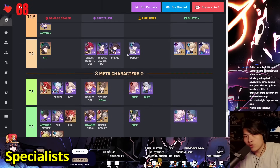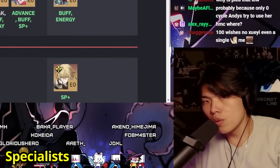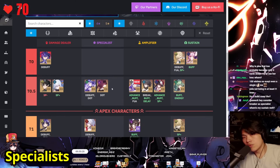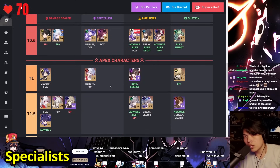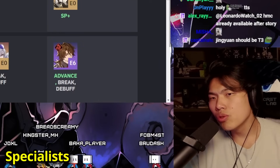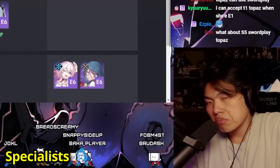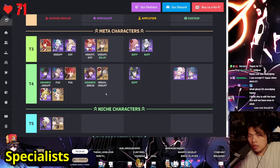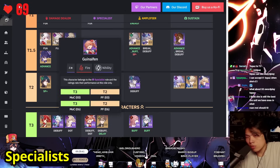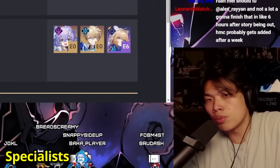I'd bring Xueyi to tier 1.5 and Guinaifen down to tier 2. Topaz at tier 1 feels fine. Black Swan and Kafka at 0.5 — if we're going by the definition of a unit as game-changing as Acheron, they're not quite at that level, so 0.5 makes sense. Topaz at E0 is a bit sus since cruising is limited on Topaz. Welt and Sushang I haven't seen in a long time. Overall, specialist doesn't have much to discuss beyond the Xueyi bump up.